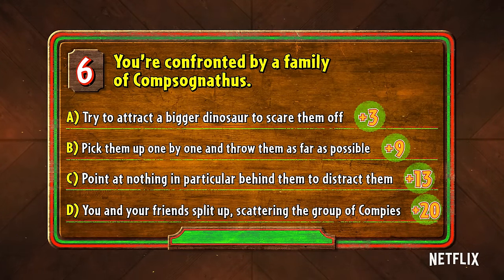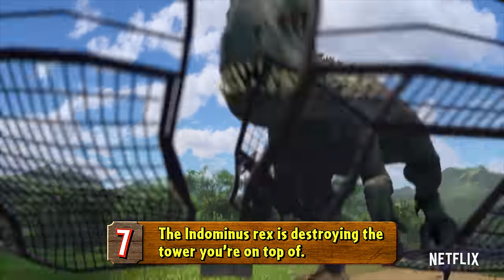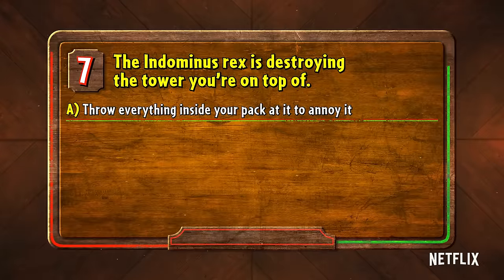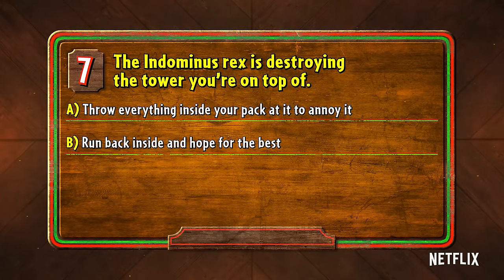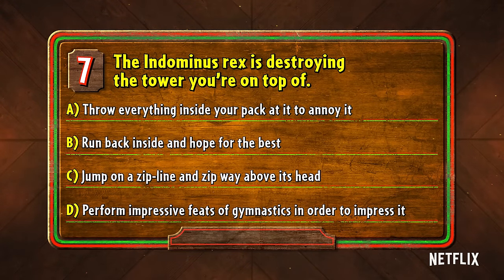If you chose A, that might work, but then you'd have another issue to deal with. And if you chose B, that's just mean. Number seven: the Indominus Rex is destroying the tower you're on top of. Do you A, throw everything inside your pack at it to annoy it; B, run back inside and hope for the best; C, jump on a zip line and zip way above its head; or D, perform impressive feats of gymnastics in order to impress it.